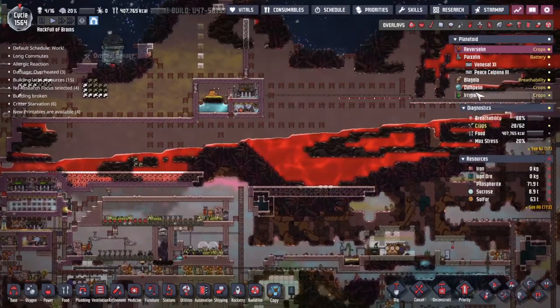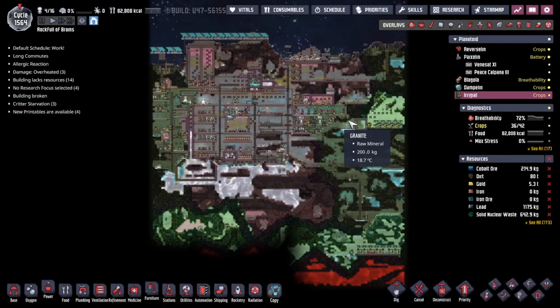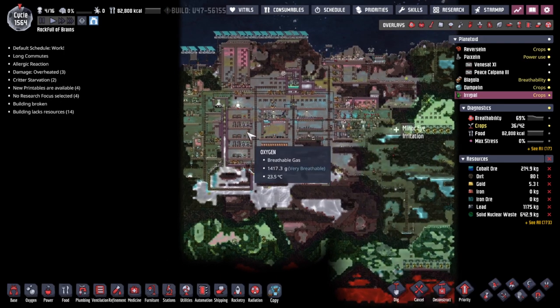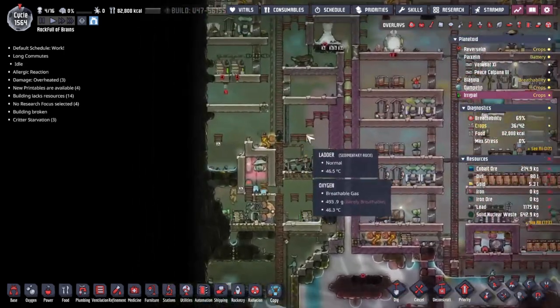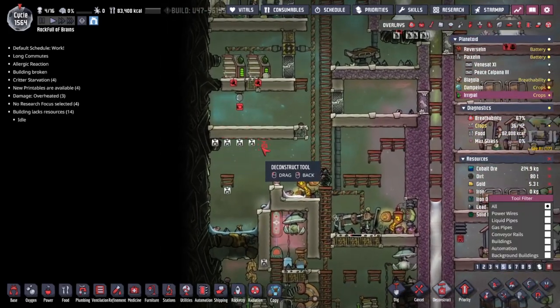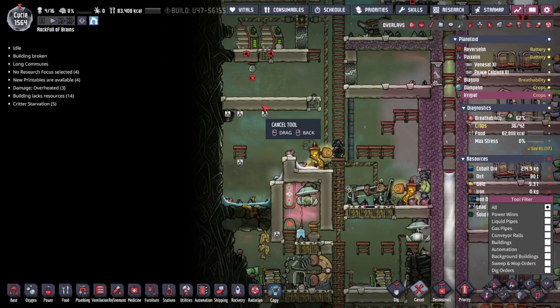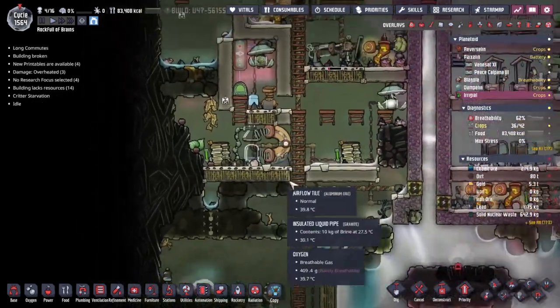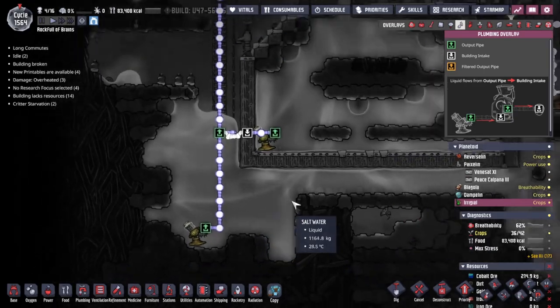There's been a little bit of excess heat for some people and maybe a little under-breathing of the oxygen. We are here to try and solve those issues. I think it's time that we expanded our oxygen supply over on Irrigal here. To do that, we need to look at this terrible setup that we've got — an awful lot of salt water on the floor.